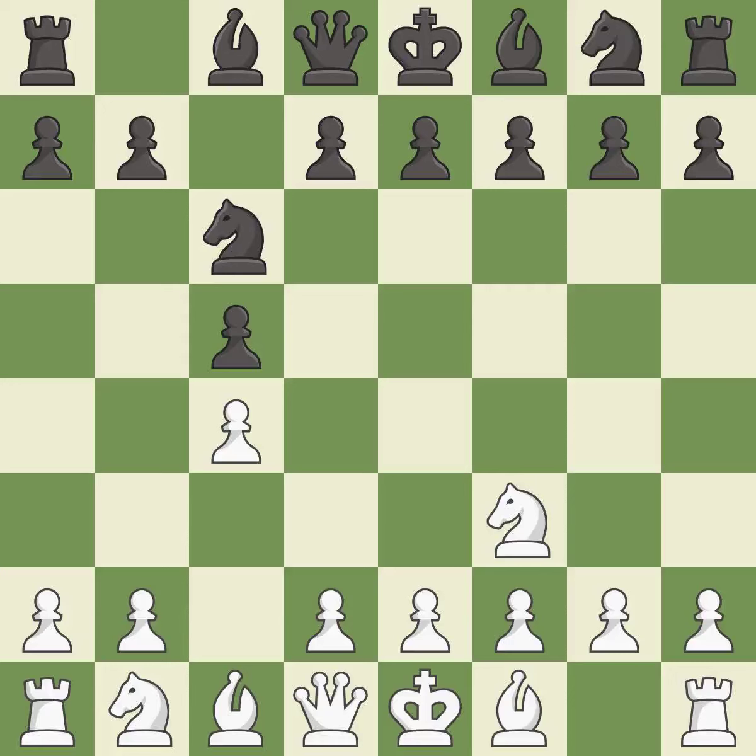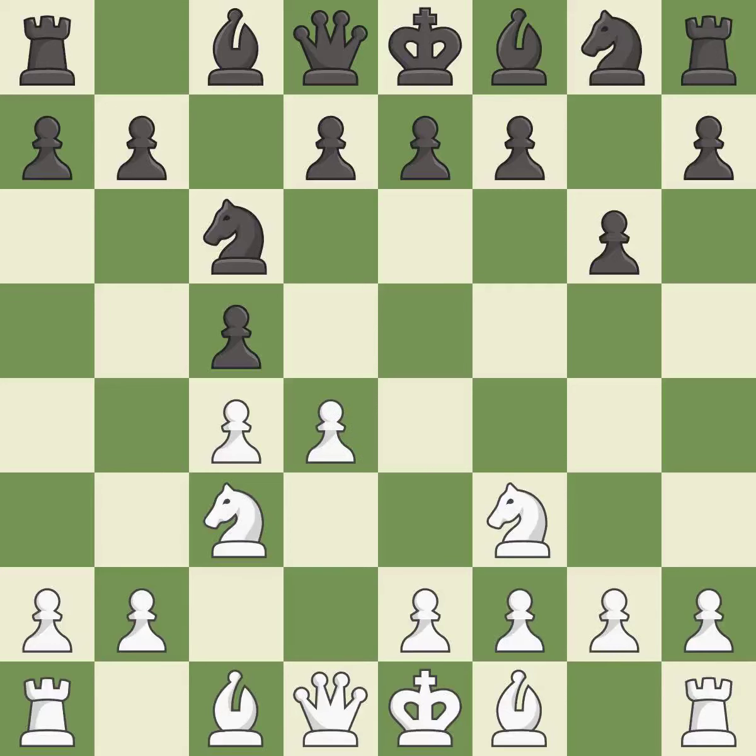This develops a knight off its starting square, getting it into the action. NC3 develops the knight toward the center and controls the D5 and E4 squares. G6 prepares to fianchetto the dark-squared bishop to G7, where it will sit on the long diagonal. This prepares the bishop for development.